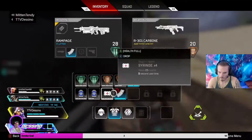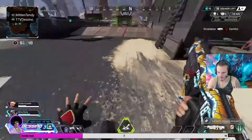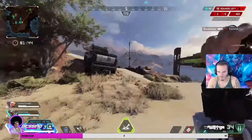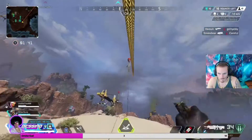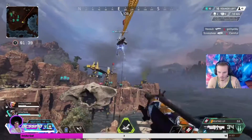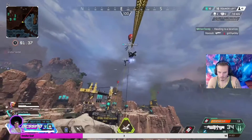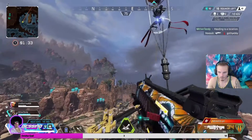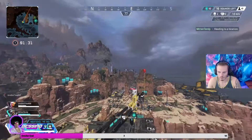Next step to being super aggressive is you want to rotate the map as fast as possible. This means using the jump towers and the balloon towers — you don't want to be running or walking across the map. While you're at the highest peak on these balloon towers, you want to be looking for ults, shots, and sounds that will direct you towards the next team. You don't want to spend time looking for teams; you just want to go right to them.